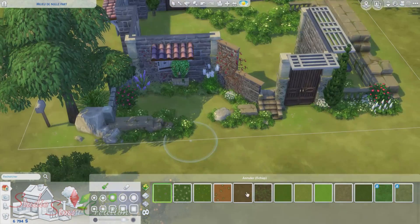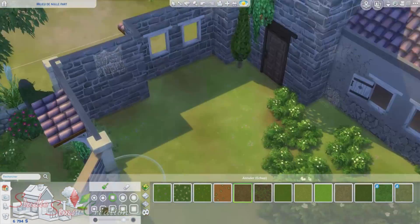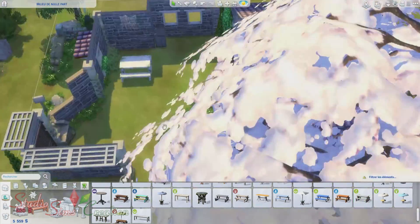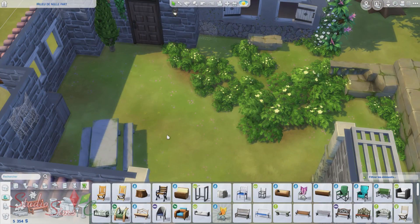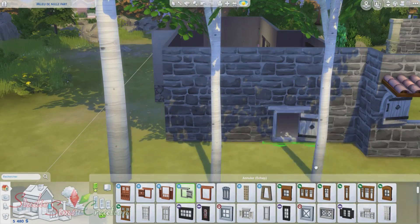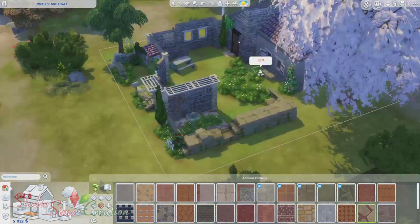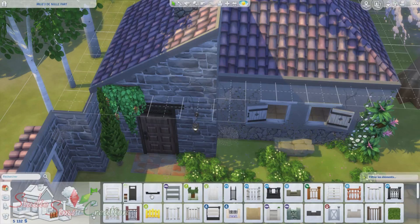Dans cette maison, vous pouvez vraiment faire plein de choses. Vous pouvez pêcher, parce que vers la fin de la construction, je me suis dit pourquoi pas, je vais faire une petite mare, et finalement j'ai mis des poissons à l'intérieur. C'est une mare faite à partir d'une piscine, donc votre sim peut aussi se baigner dedans. J'ai mis une tente à l'intérieur des ruines — c'est mon truc, je me dis que s'il y a un squat, les gens mettent une tente à l'intérieur, même s'il y a un toit, on ne sait jamais.